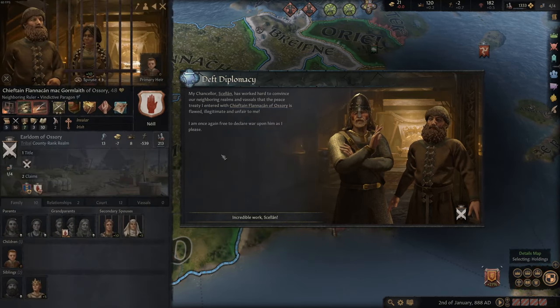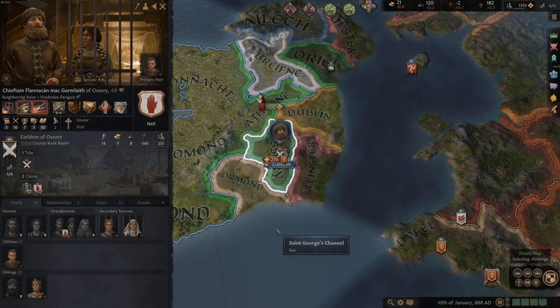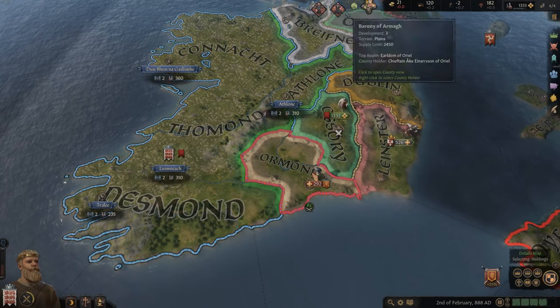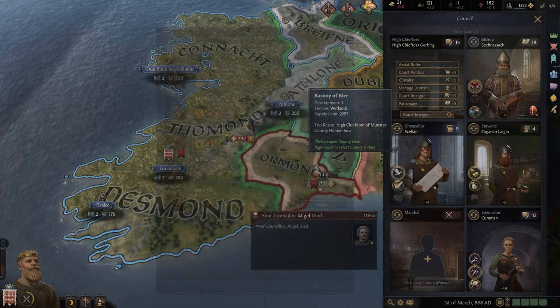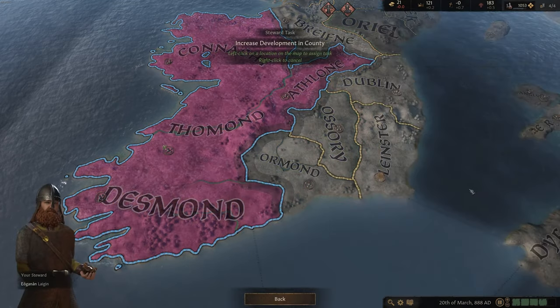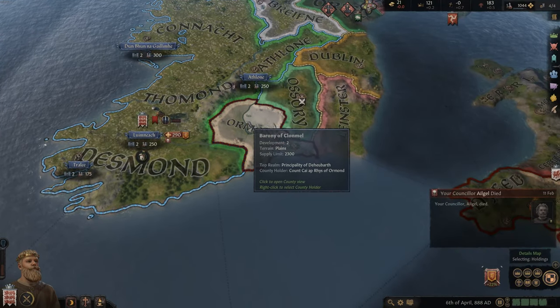We could attack him right away as well - the truce is over. We've lost someone on the council - the steward. Let's assign a new one. We have bad stewards right now. It's going to be one of our champions but he is terrible. Let's have him just develop our county - that is pretty important for later. He's trying to attack again - what is going on? You barely have any men left.